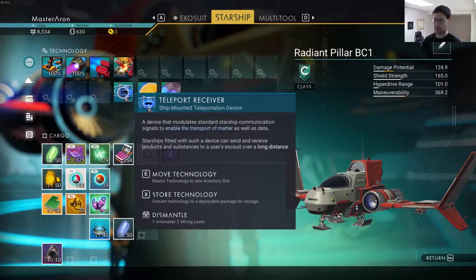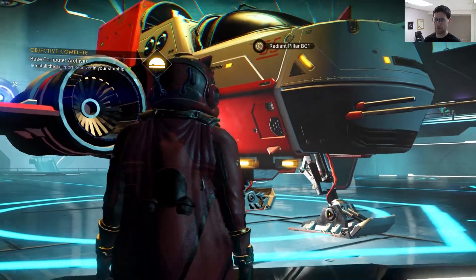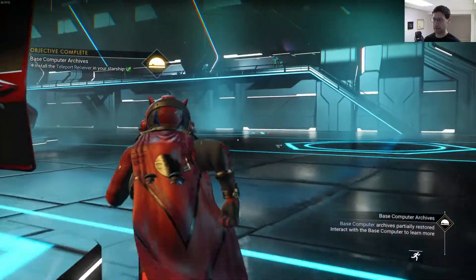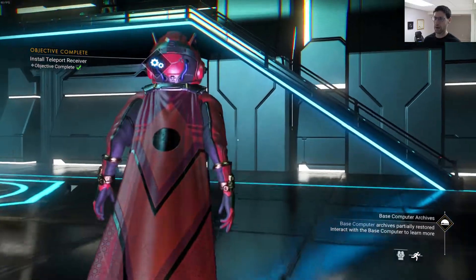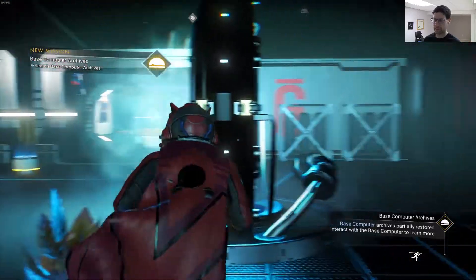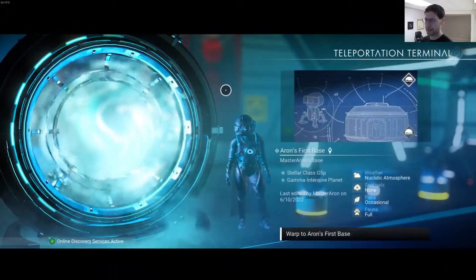Alright, get out of here. Just show me the HUD while you're doing this — it's like so slow. What are you showing me here? Now let's see here. So I have this wire loom — boom. Look at that. What does it do? Okay great, did that. So theoretically if I go back to the teleporter — oh wait, this one doesn't have... I think my — let's see here. Aaron's first base.